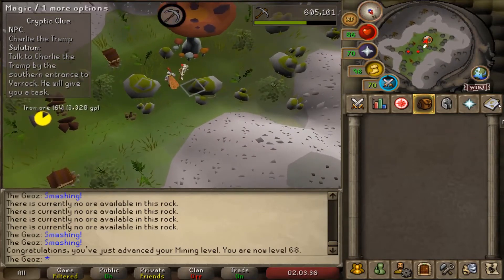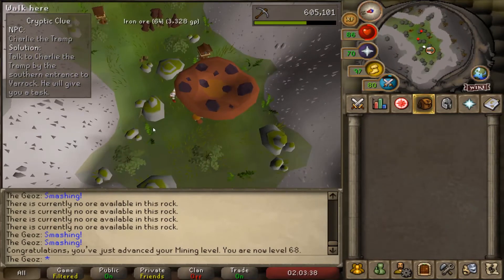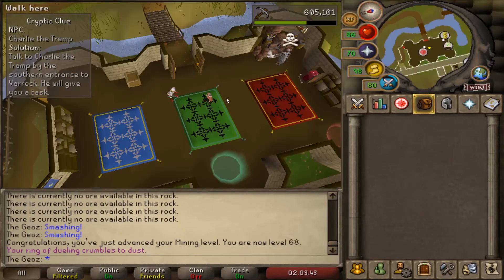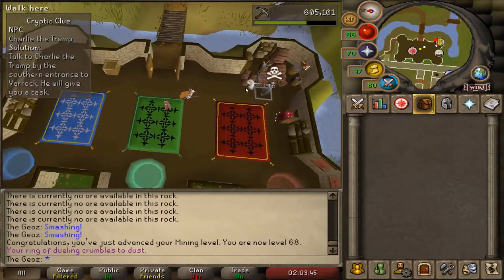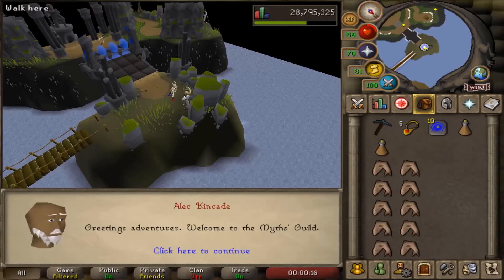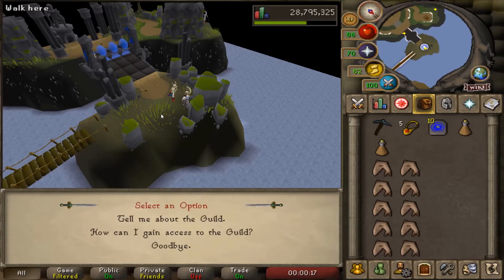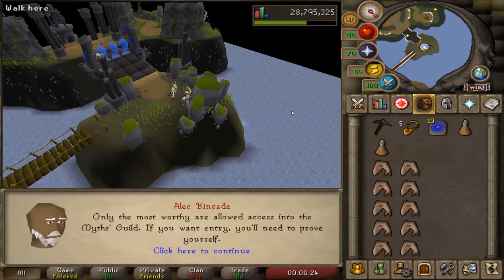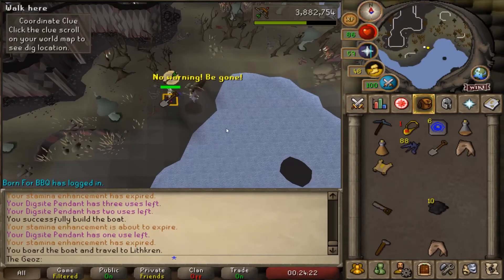That means we are ready to start Dragon Slayer 2. We need Dragon Slayer 2 for our elite clue step — we need to go to Lithkren and dig there. So that's the first thing we're going to do. We started the quest. I was thinking about finishing the quest, which we are going to do, because it seems like a very fun quest and now we got the requirements, and behind the requirements the quest itself has very good rewards.